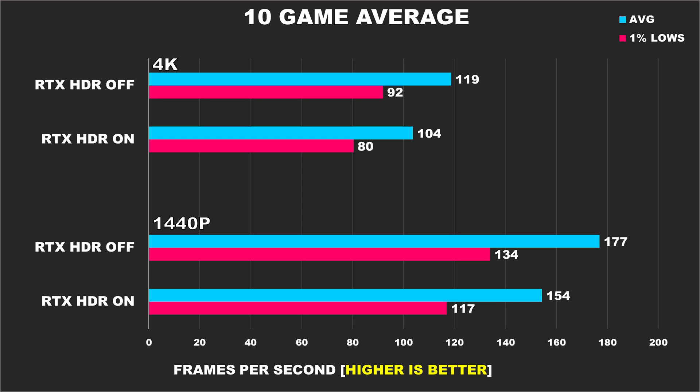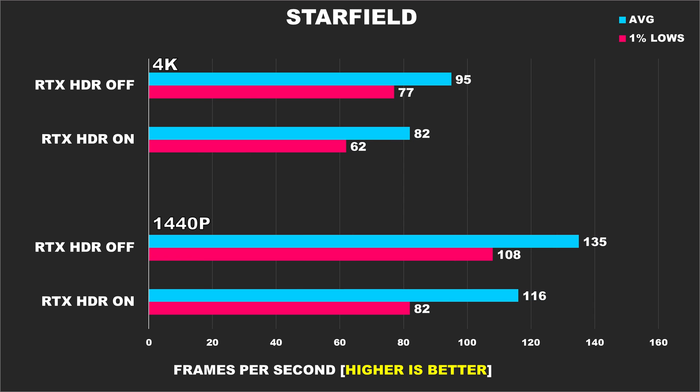Now it's time to take a look at our 10-game average. Overall at 1440p, we observed a 15% difference in performance, and then at 4K the experience would be very similar with a 14% margin. If we were dealing with a 3-5% performance loss, then one could argue that sure, you're losing a bit of performance you probably wouldn't have noticed anyways, but your overall visual fidelity is going to be much better — then RTX HDR would be totally viable, and most people would have chosen this option versus Windows Auto HDR. However, when we're seeing these drastic performance drops with margins in some cases of up to 32%, then that just isn't worth it to me.